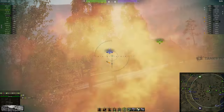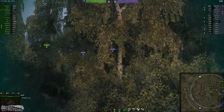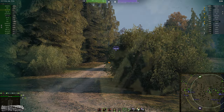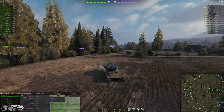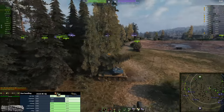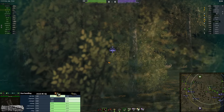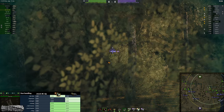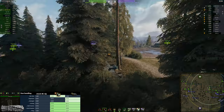The Fire Control System gives a 6% improvement to aim speed and 7% improvement to moving dispersion. This is essentially Vertical Stabilizer times three — I've got the Vertical Stabilizer, the directive that improves vertical stabilization, and now the Fire Control System improving it even more. Stock moving dispersion penalty for the BAT-CHAT AP is 0.16; running this setup it becomes 0.10, which is absolutely insane. I can literally shoot on the move — you'll see me snapshot while my turret is turning and hit and penetrate an Emil 2.